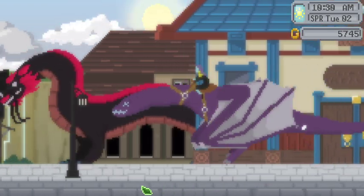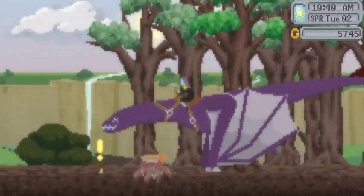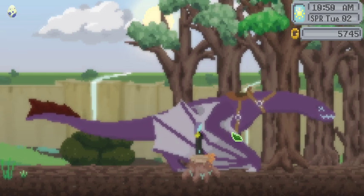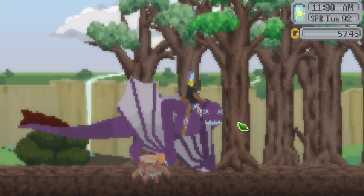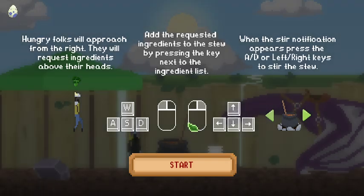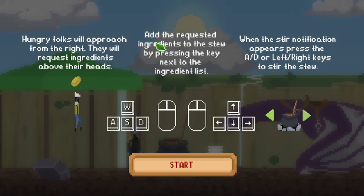Let's head home and we will do whichever training thing comes up first. This is so fun! Train — eight hours. Help with flash chain — I think it's cool. You can probably choose either to help them or have them do it automatically. 'Hungry folks will approach from the right. They will request ingredients above their heads.' This is like a whole game in itself! 'Add the requested ingredients to the stew by pressing the key next to the ingredient list. When the stir notification appears press A D left right keys to stir the stew.'